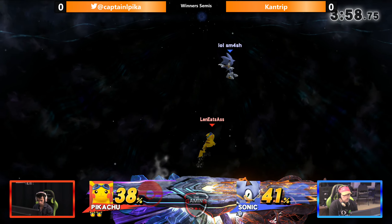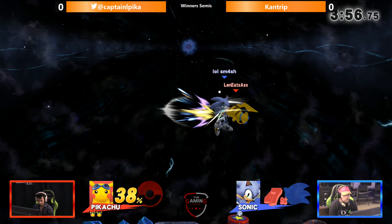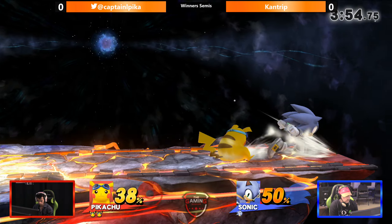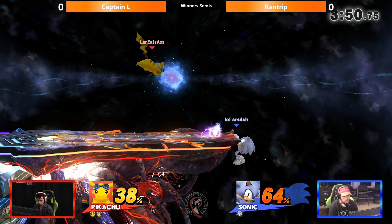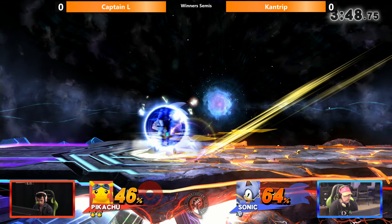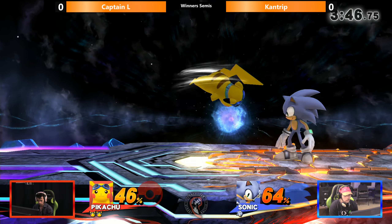Great conversion! Drag down fair works a lot like how drag down Nair works in Ultimate. Captain L goes for a lot of that — a lot of auto-cancel fair, because it's very ambiguous on how it crosses up. And a lot of Quick Attack. Quick Attack is very good in this game too.